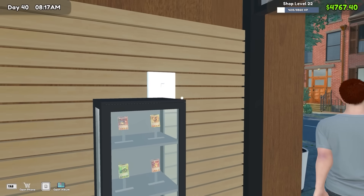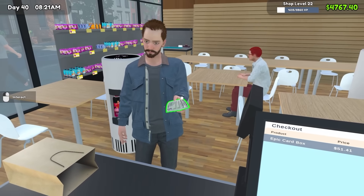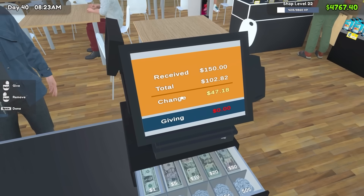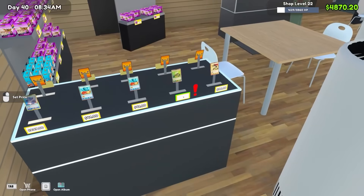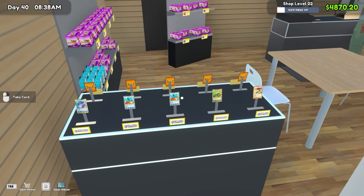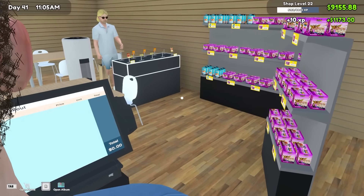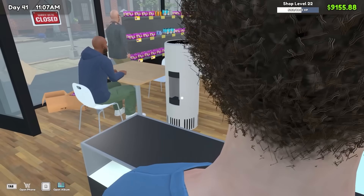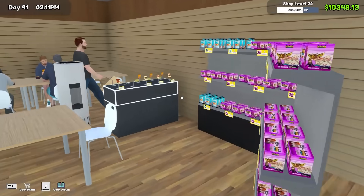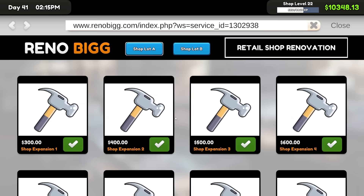I realized I can move my display case over by the door — that way it's a little bit less in the way and people can admire it on the way out. There's a $750 card, plus 20% rounding, that's $900 even for that. I just noticed this guy's selling my most valuable card — a $1,200 one. Moving on to day 41, it's the middle of the afternoon and we have over $10,000 to our name, which means it's time to expand the shop again.